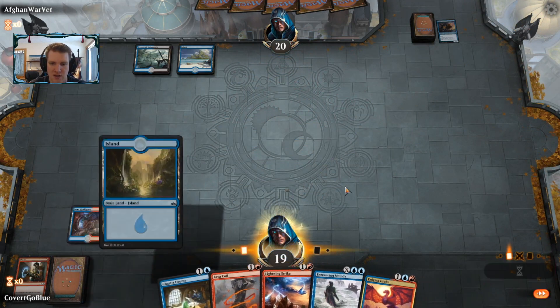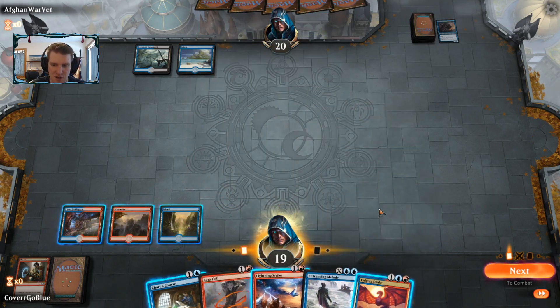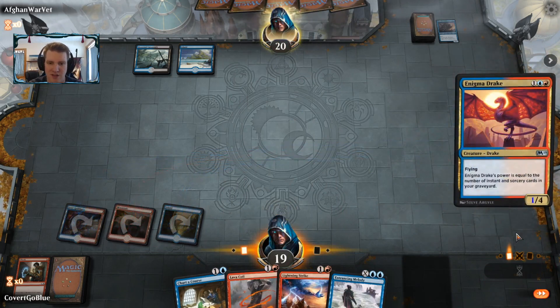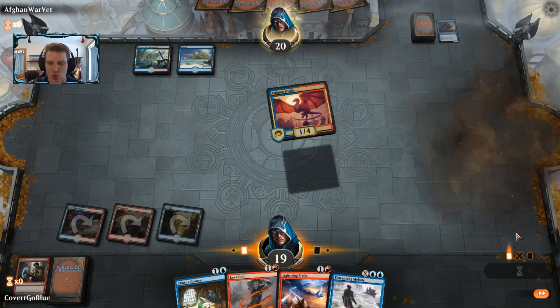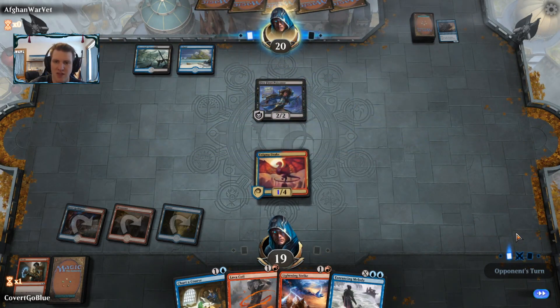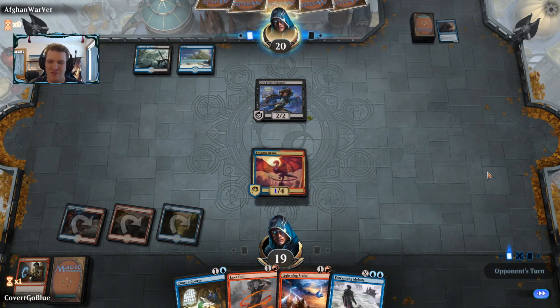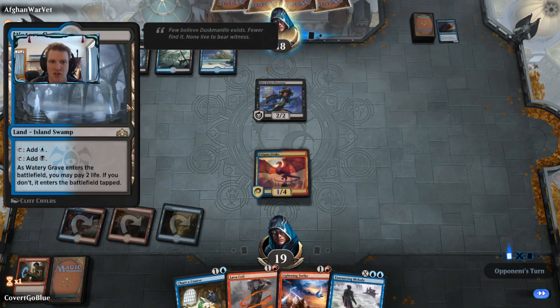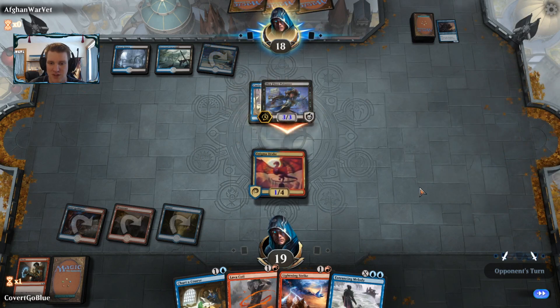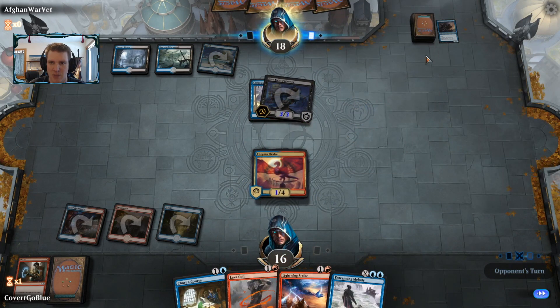Now we have a Drake — do we run it out? It would get through most counter magic right now, although not an Essence Capture. The blue-black deck is hard to read. I think I'm going to deploy my threats and just try to get them moving. Dire Fleet Poisoner — that has deathtouch and flash, so blocking is not a good option. Shock to the Watery Grave, Curious Obsession on the Poisoner, no blocks — not good. Curious Pirates it is.